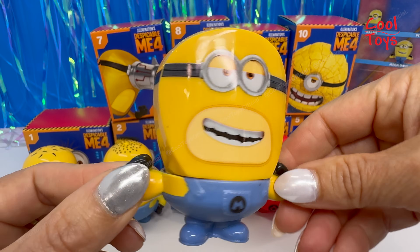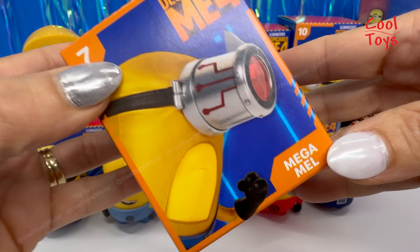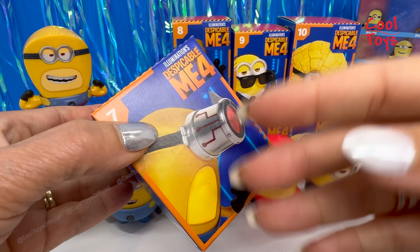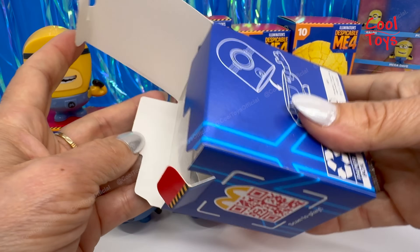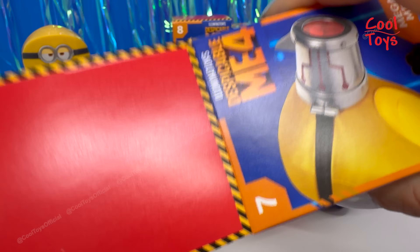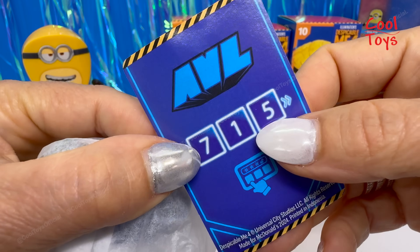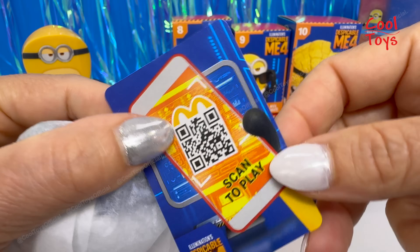This is Mega Dave. Number seven is Mega Mel. This guy is made with the goggle, and if you put a little sticker or paint it, it's not gonna look the same. I just feel like they cheated a little bit — or a lot — on this. This one also says 715, the same as before. Scan to play.